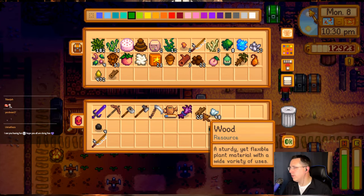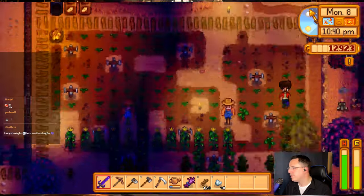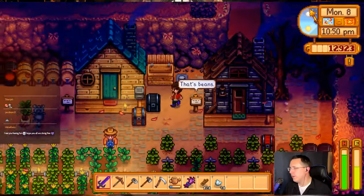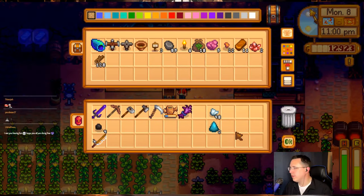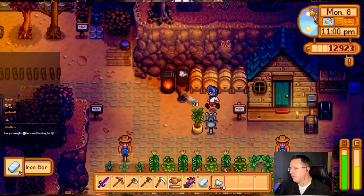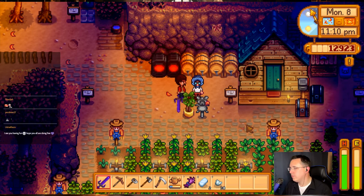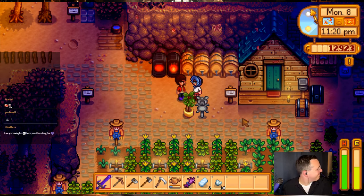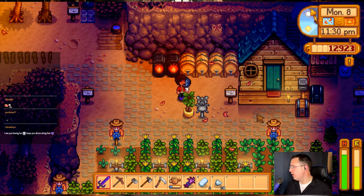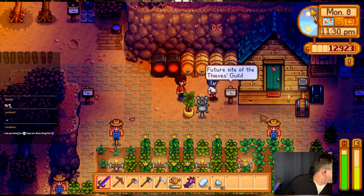Crow, do you like my hat? That is quite the hat — especially with the glasses and mustache you've got going on. Crow, in your green chest I dropped 130 wood for you. Great, thanks. That should put you at 550-ish. I think I'm in good shape to start the upgrade. It's Tuesday — she's closed Tuesday. At least I'm ready to do it whenever I can.